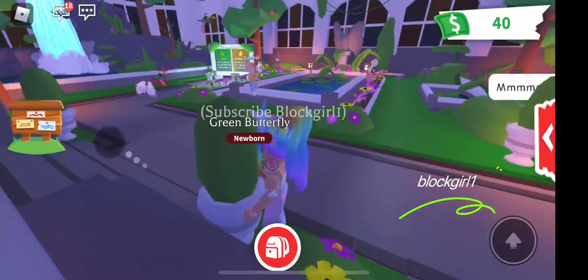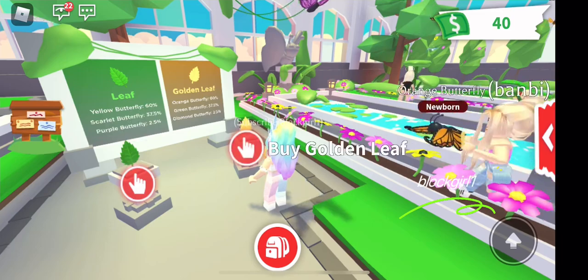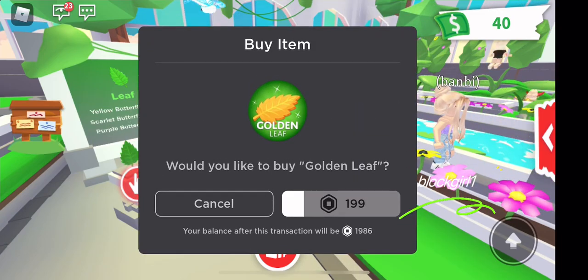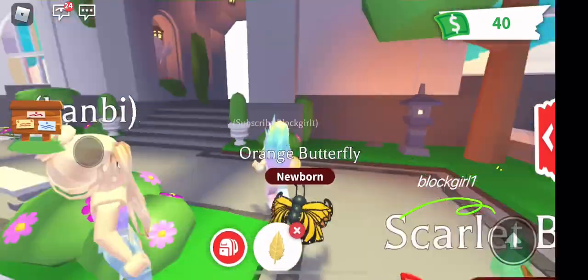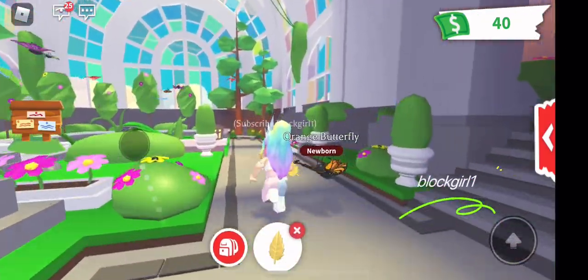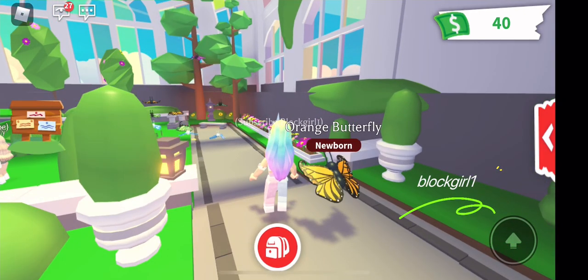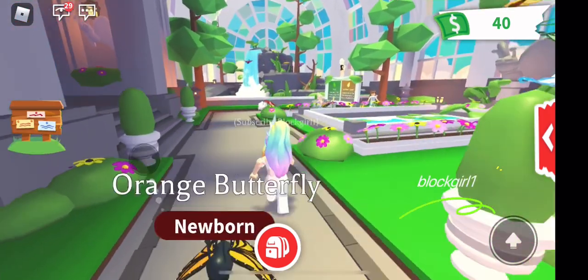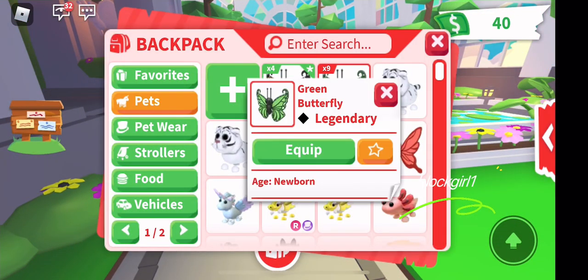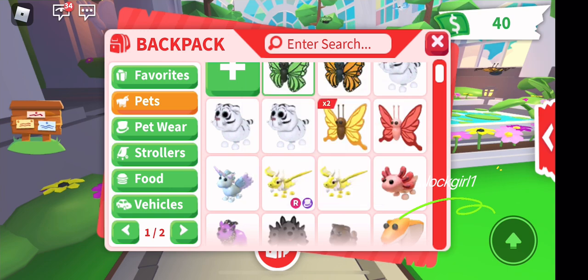And another orange one. Okay, this may be the last one guys — can we get the diamond one? Skull... no diamond. Okay, so we managed to get nine green butterflies, two yellow, four orange, and one scarlet butterfly.